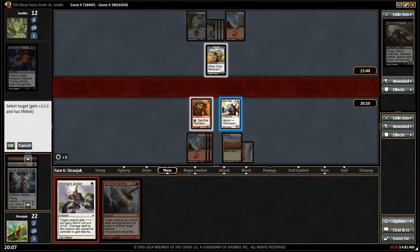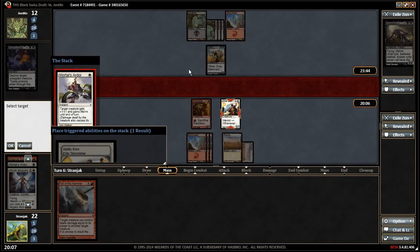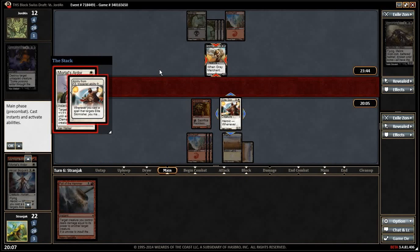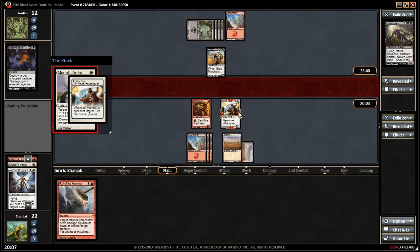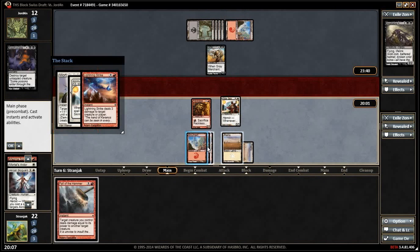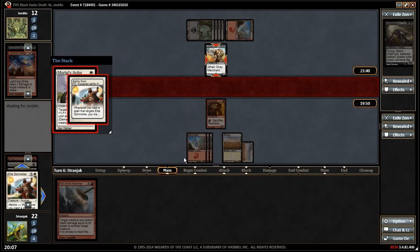We gain a ton of life — we go up to 30. It is a two-for-one but we do go to 30. If he goes lightning strike — called it. It doesn't work. No reason to do it, but it will still tap. We're only gonna get him for two. That was awful.